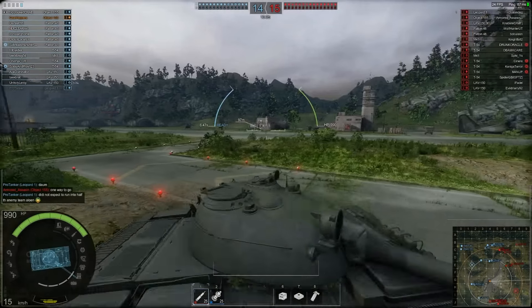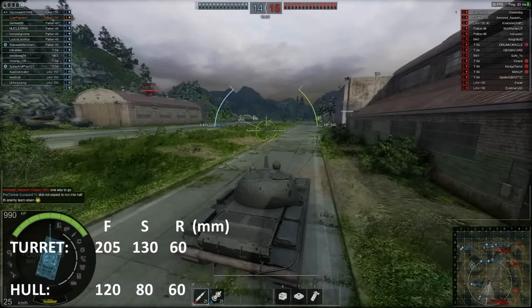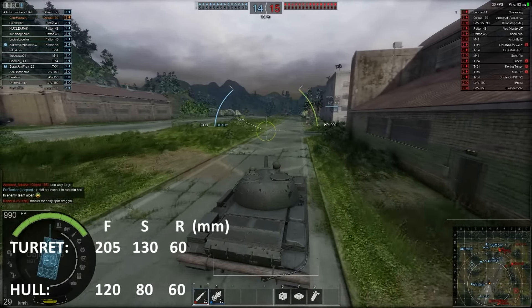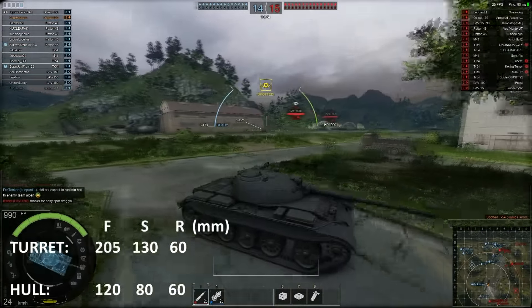Now we're going to hop into the Object 155, which has substantially greater armor than the Leopard 1. You're going to see quite a different playstyle with this tank.